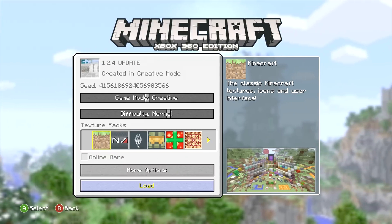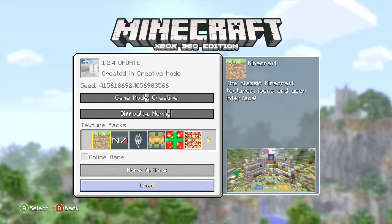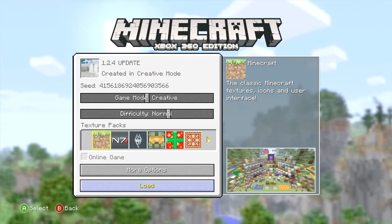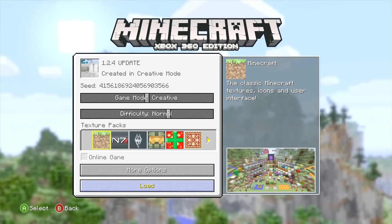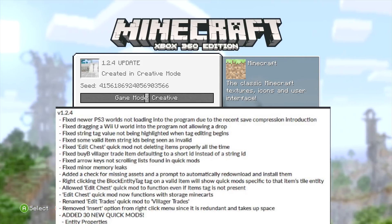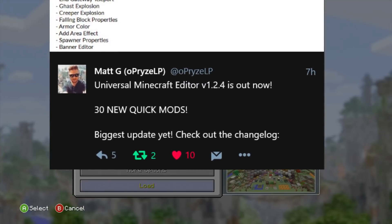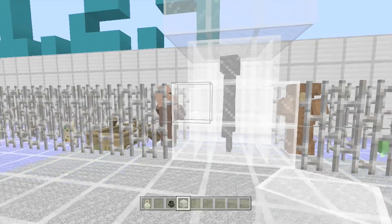Hey guys, it's Daryl's Probs here and this is a 1.2.4 update video of Universal Minecraft Editor for PC. I'm just rolling off a quick showcase of what quick mods have been added. Matt the creator posted this on Twitter and it's just going to scroll through very fast and you're going to see different quick mods.